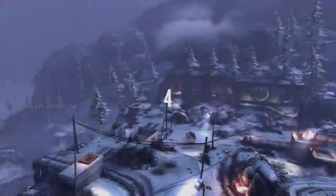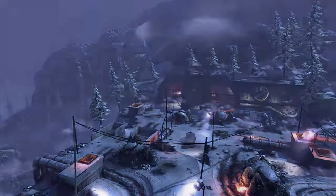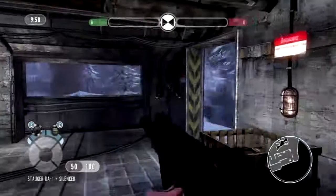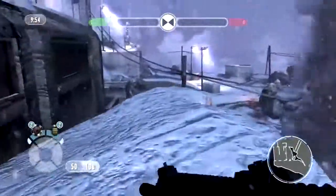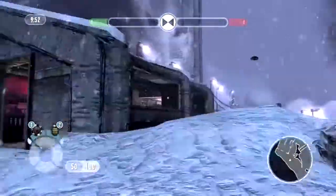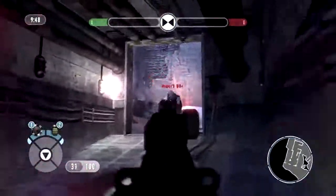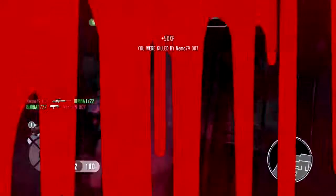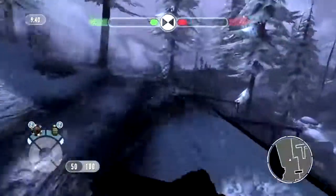Hey everybody, TennisBubba13, and welcome back to episode number 9 of Goldeneye with Bubba. Here today we are playing on the map known as Peek. We are playing a conflict game for you this week. And surprisingly I am quite getting used to Peek at this point because I'm starting to understand a little bit of the respawn points and where people are actually spawning most of the time.